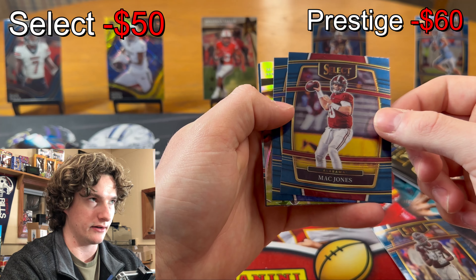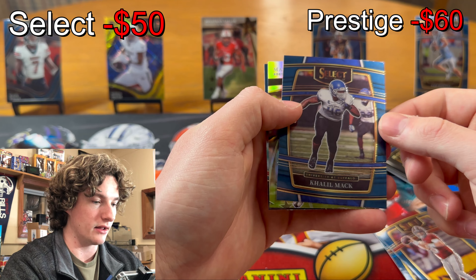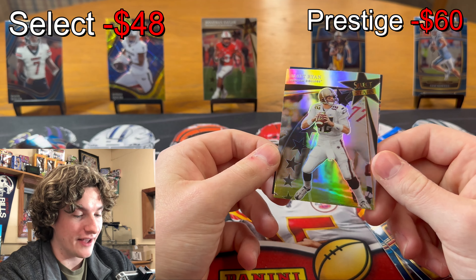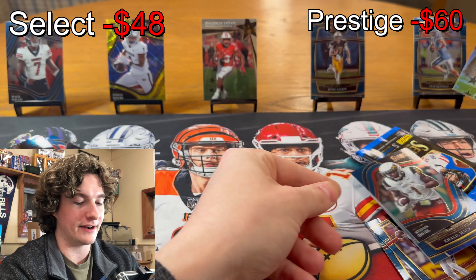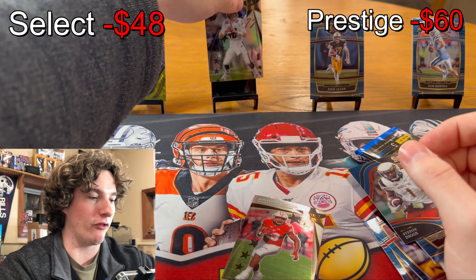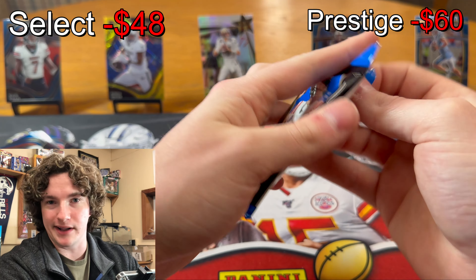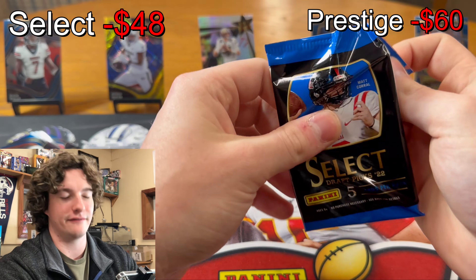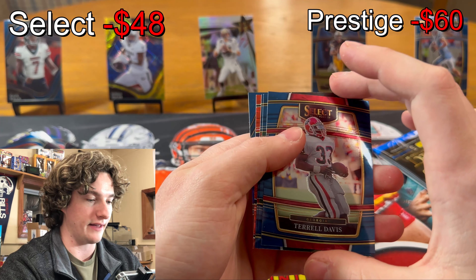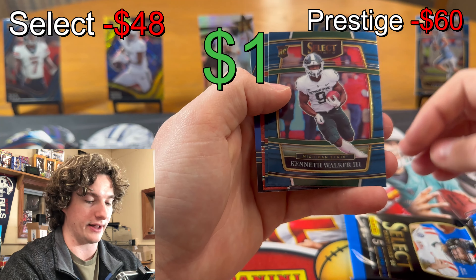Jaden Wiedermeyer rookie, Mac Jones second year, Cleo Mac. Then we got Matty Ice Select Stars silver and a Stefan Diggs. Matt Ryan silver — that's fire, that's gotta be at least 75 cents. Matt Ryan is such a beast — he doesn't choke or anything. I'm sorry, Falcons fans and Colts fans. He's old, he's washed. TD Kenneth Walker — third one, one of the best running backs in the class, we'll take that.